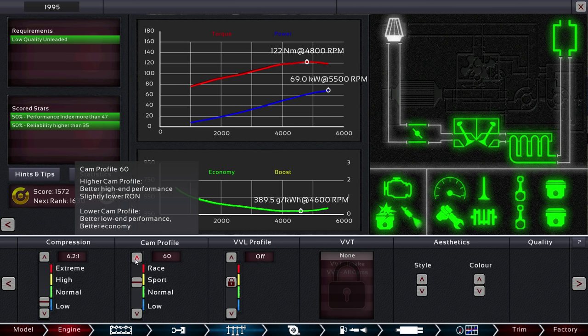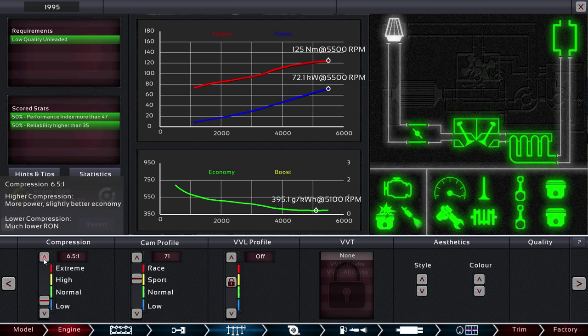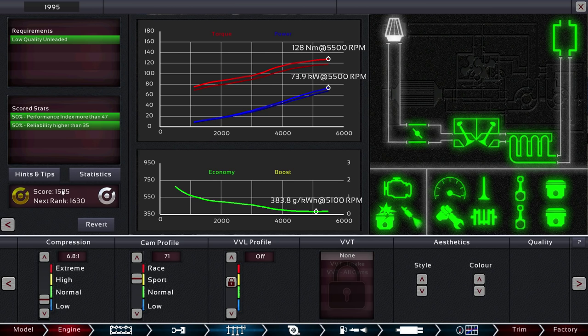Let's keep pumping this up, getting more and more power. Then we start to lose a little bit — so obviously we were in a bit of a sweet spot there, right around 78.2 kilowatts. We can definitely get more power now that we've changed the cam profile. There's still a bit of a cap there, but we have pushed out a little bit more power. Our score is at around 1585 of 1630.